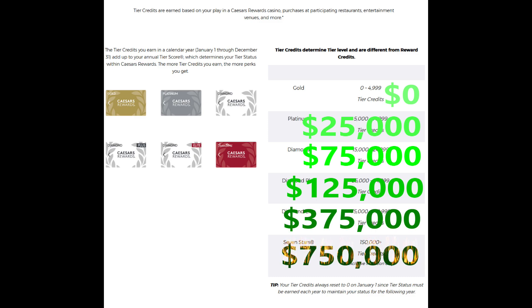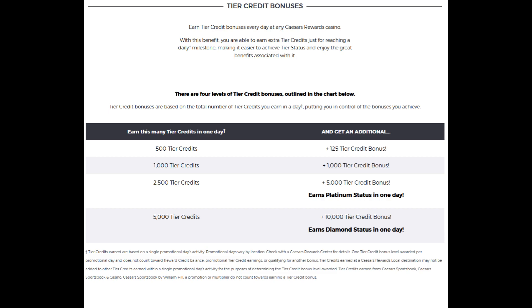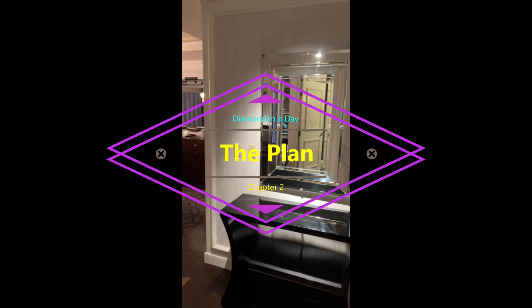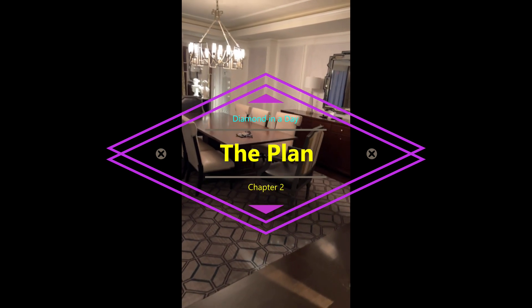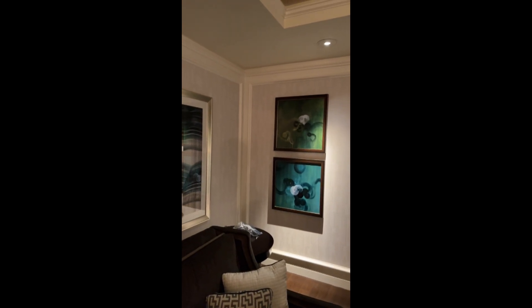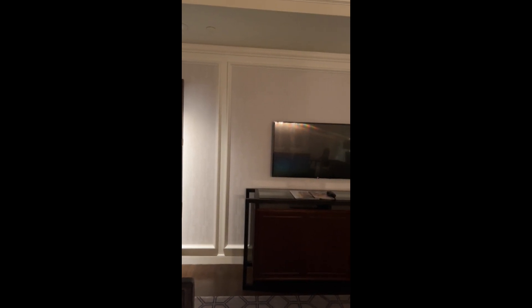I know what you're probably thinking — oh my Lanta, that's a lot of money — and you would be correct. However, you can take advantage of several incentives that casinos offer, like multiplier events. Additionally, for Caesars at least, if you earn enough tier credits in a day you can earn a bonus. So the plan we came up with was to go to Caesars Palace during a 5x event — this was before we were aware of the invitationals for 7x and 10x events. We were going to attempt to get diamond in a day, with me being the higher roller figuring it would be a good opportunity to try it.